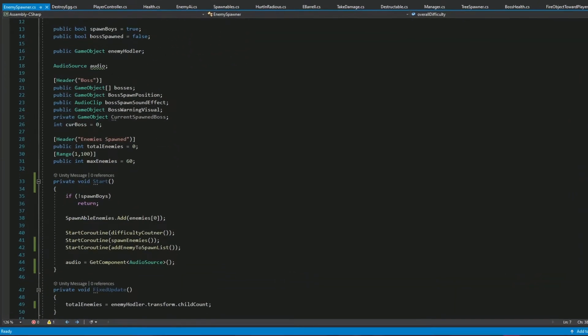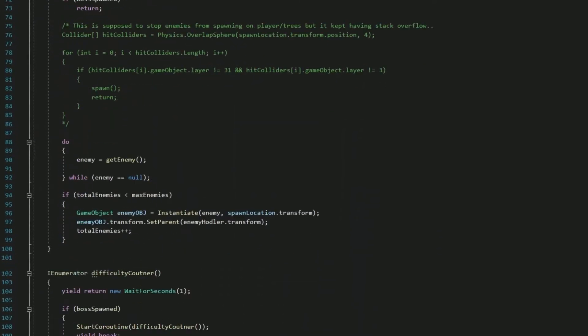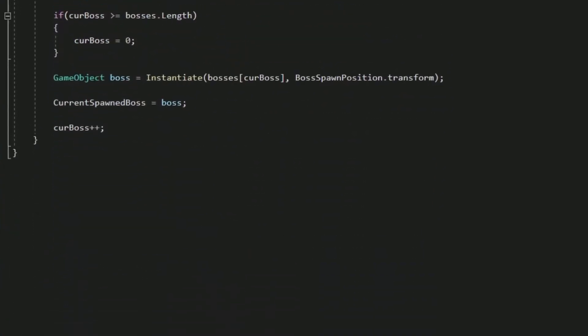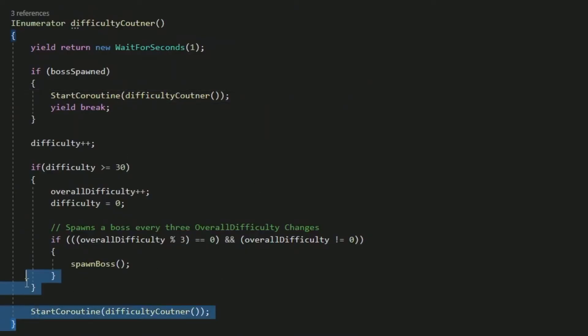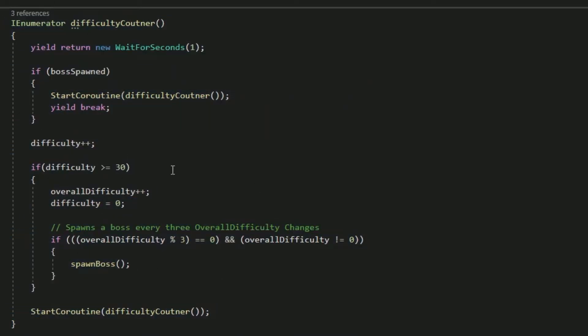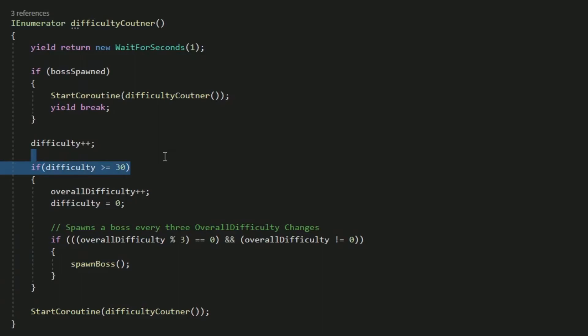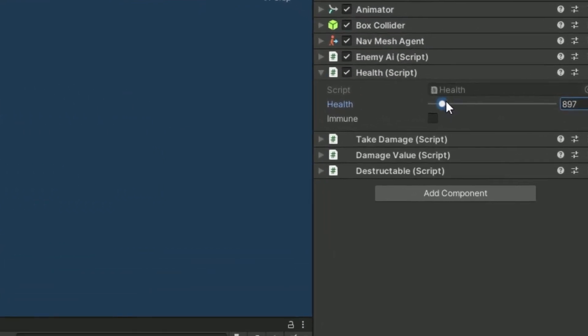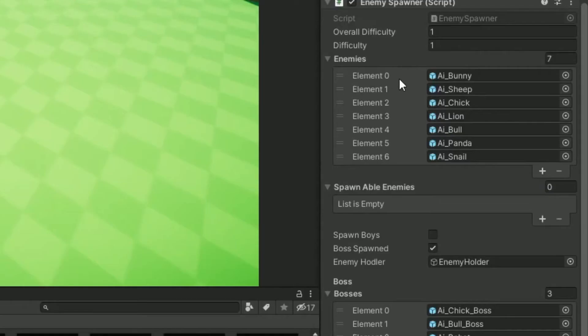After implementing all the AI and the bosses, I started working on a spawner script that would make a wave system with a boss every 3 difficulty increases. A difficulty increase happens basically every 30 seconds, making the player struggle a little more. The difficulty does not directly affect AI in the sense of increasing health or damage, but it does add more enemies that are tougher into the mix, creating harder scenarios for the player to survive in.